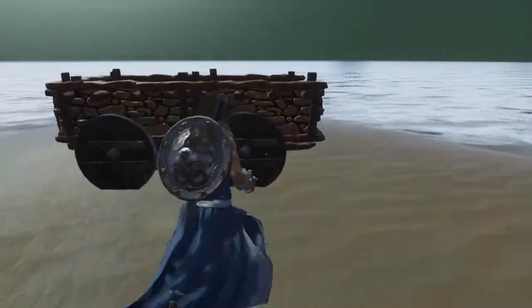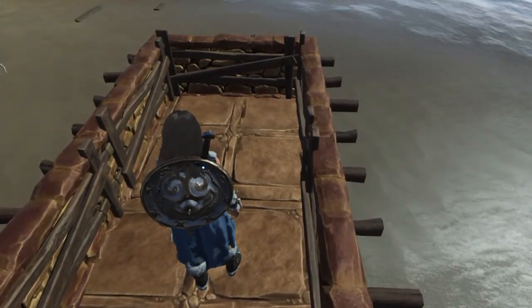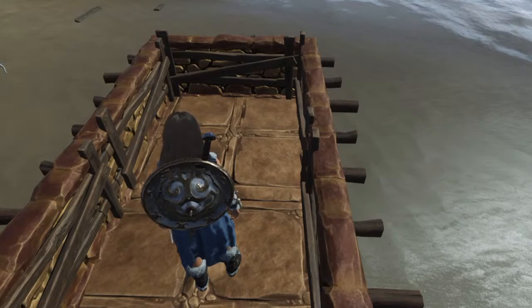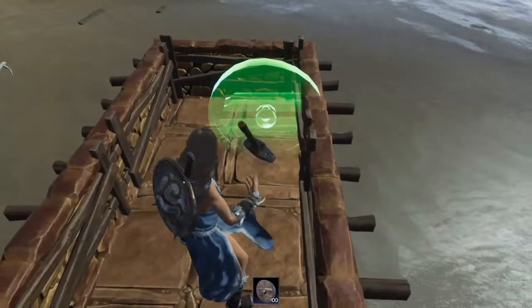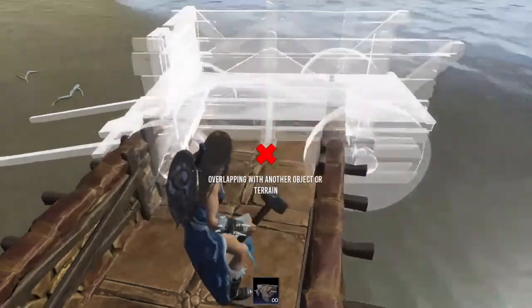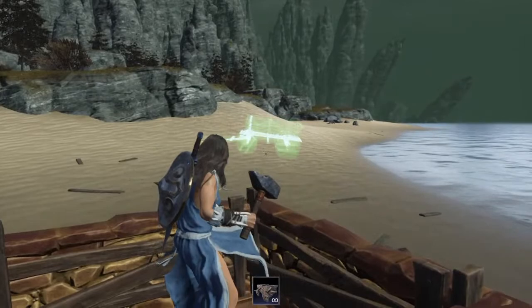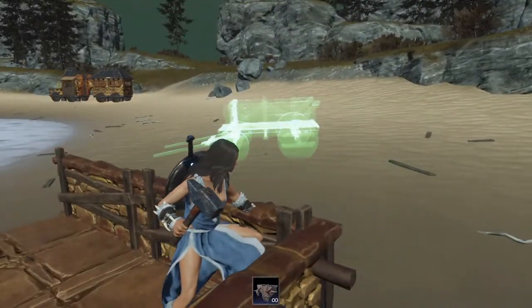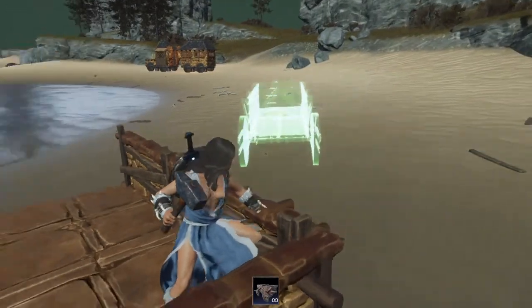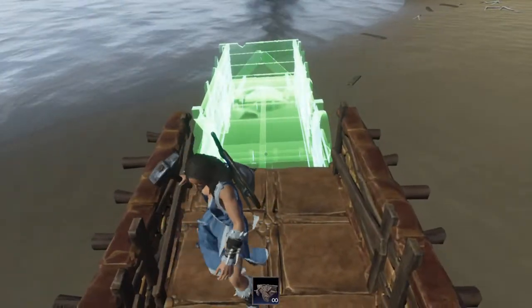It's a normal foundation, so whatever you can place on a foundation or a ceiling piece, you can place on here. The little cart is decorative, so these ones — they're decorative — they can be put on slopes and stuff like that. If I do that, as you can see, it'll go on a slope. But the back of it isn't quite as big as this if I bring it up here — not quite, almost but not quite.